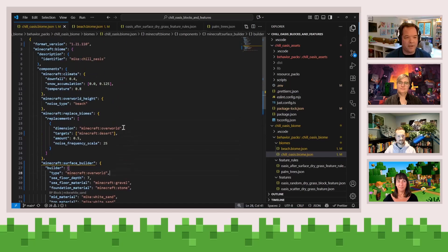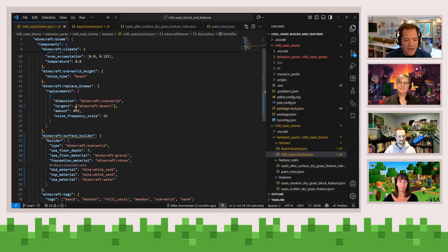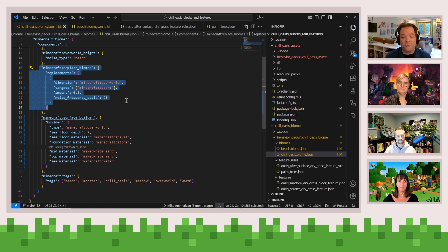Being able to register custom biomes lets you do a lot of interesting things: customize the surface texture and the sky, and hook in a whole bunch of other features and world generation facilities of Minecraft to connect to your biome. The other way to customize a biome is something called a partial biome. I've developed a custom biome called the Chill Oasis — not overriding the beach, but it works similarly. I'm using the Minecraft replace biomes component, which lets me override parts of the desert with a custom amount and a custom noise value, taking up a percentage of an existing biome.